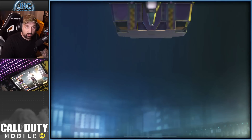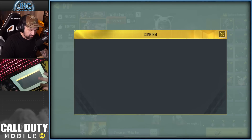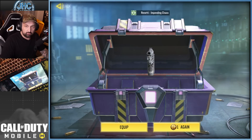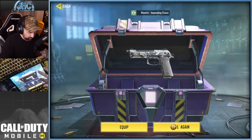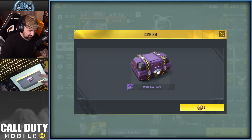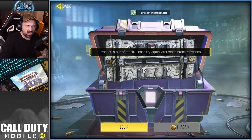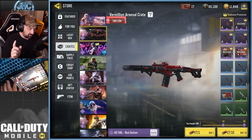Opening the first free crate — almost, but it's a rare. Number two is pretty bland. The last 1CP crate gives the Defender Shield. That was the free 1CP run — let me know in the comments if you got something cool.